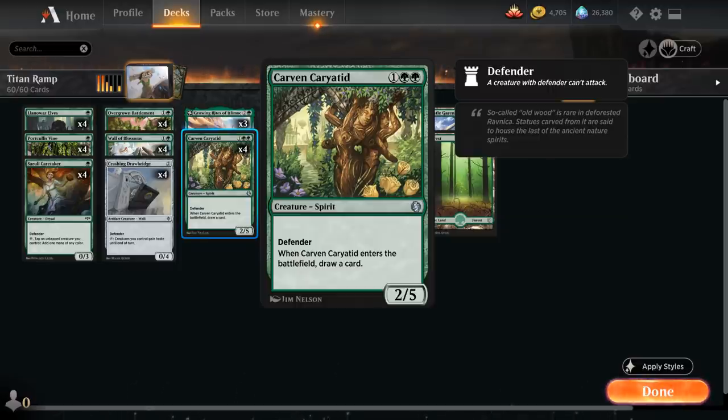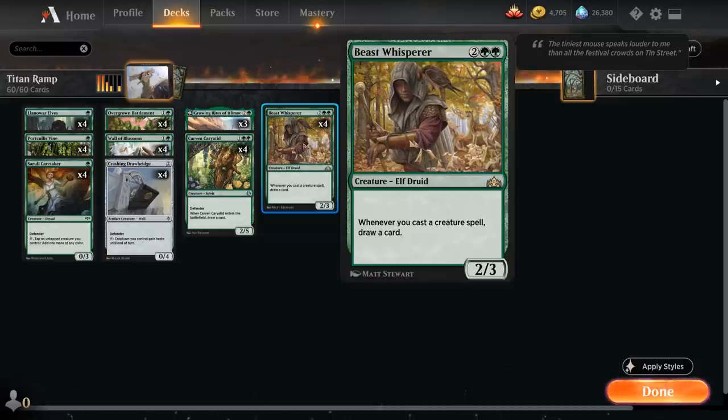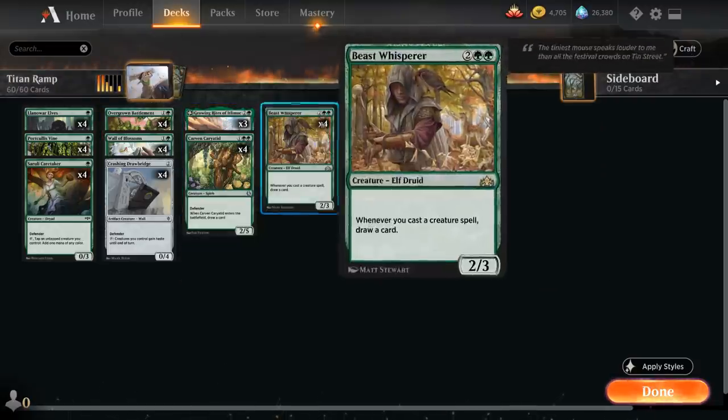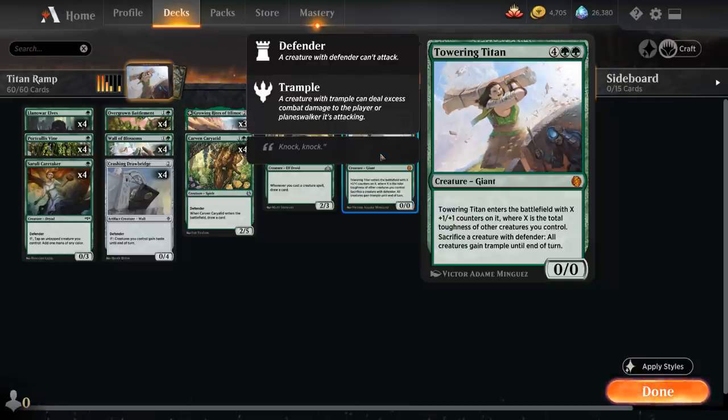At three mana we've got our full playset of Carven Caryatid, very similar to Wall of Blossoms — a nice Defender that adds a ton of toughness to the board while drawing a card on entry. Then three copies of Growing Rites of Itlimoc, a legendary enchantment that lets us look at the top four cards of our library and reveal a creature card to put into our hand. At the beginning of our end step, if we control four or more creatures, it transforms into Cradle of the Sun which taps to add green mana for each creature we control — a way to generate a ton of extra mana while potentially helping us find Towering Titan.